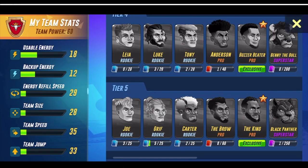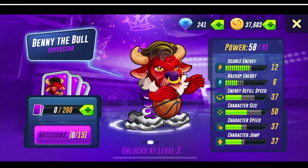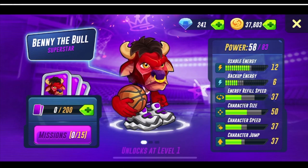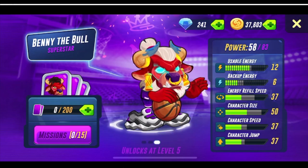There are other rookies I don't have yet like Griff and Joey — I haven't really seen Joey and I don't think they're that great. But Benny the Bull — I've seen a lot of people using him and he has a character size of 50, which is massive. I am trying to unlock this card myself.